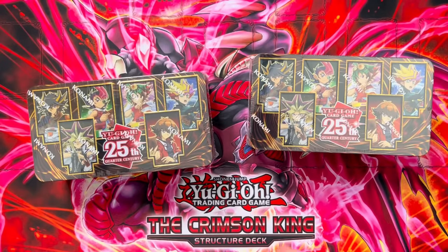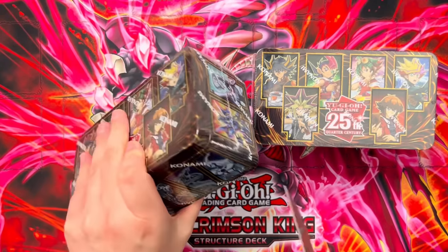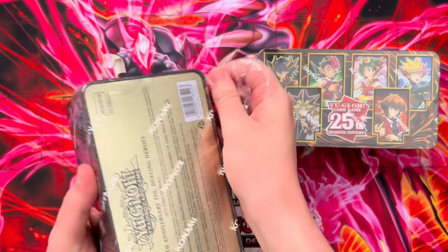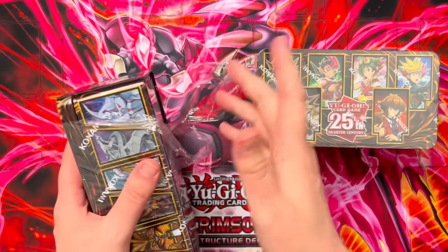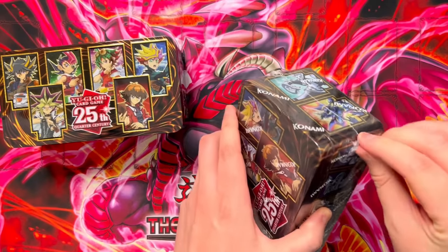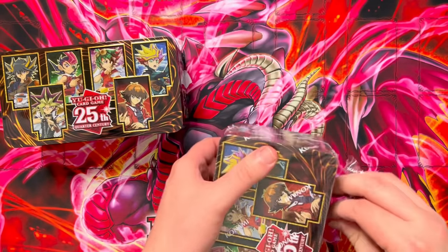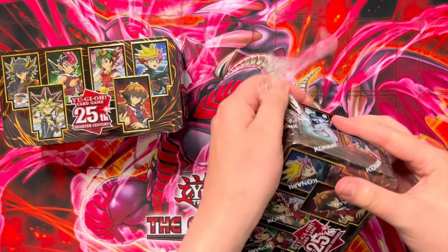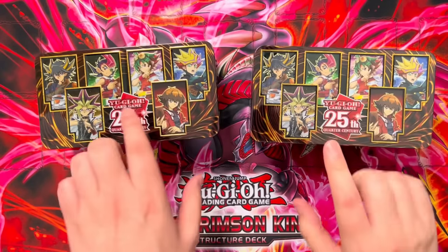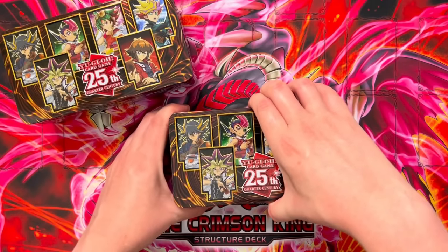Here we go — the next opening. We have two 2023 Mega Tins. These tins are actually really nice for us because they have Bestials in them if we want to go for a Bestial build, or they also have Labyrinth cards if we want to go down the Labyrinth route. With how expensive Druis Wyrm is currently, if we do pull one, we're just going to trade it off towards staples like Ash, because that's going to be way more impactful. In terms of Quarter Century Secret Rares, we want Stardust Dragon or Dark Magician.